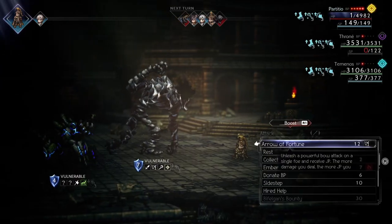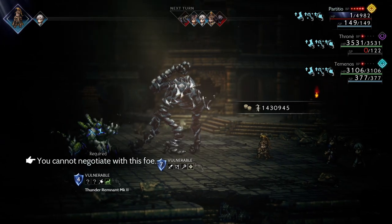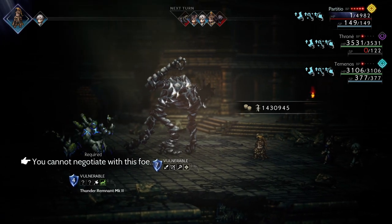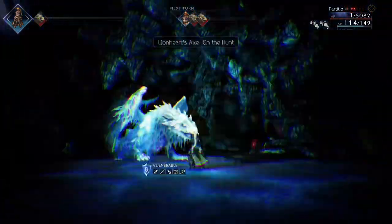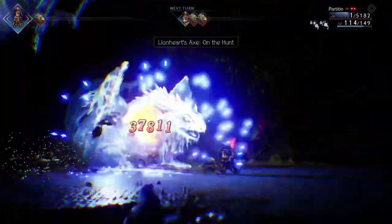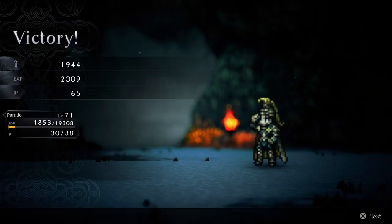Note that some enemies won't allow you to negotiate. However, as far as I know, you can do it with most enemies, including the secret boss — you can watch the video here on how you can defeat him. If you find this helpful, why not give the video a like to support the channel and subscribe for more Octopath Traveler 2 content.